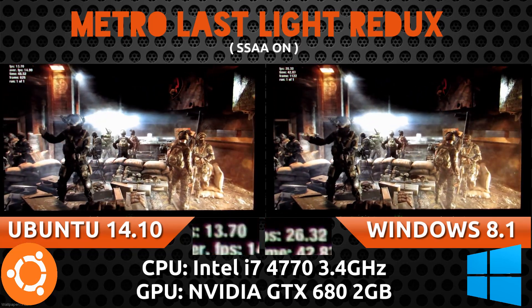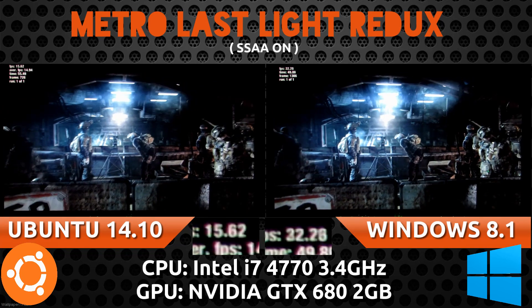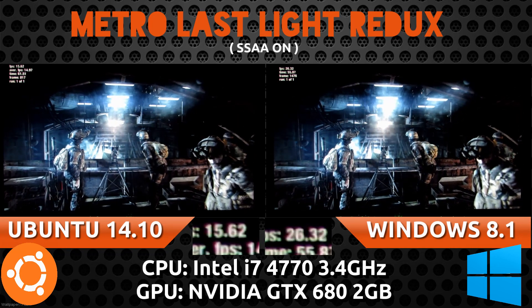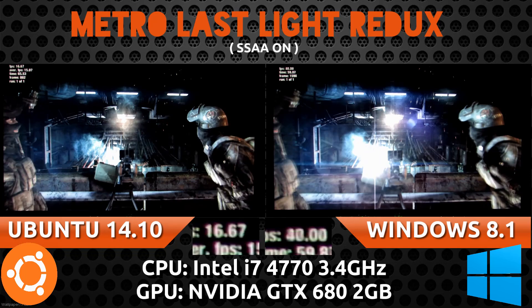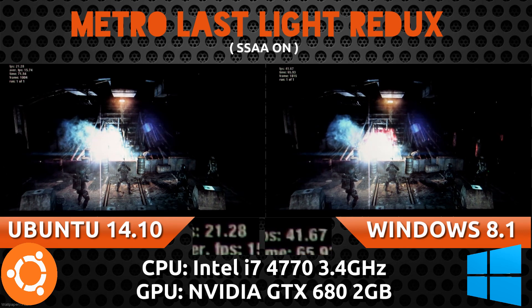With SSAA on, neither system is really playable — the lag from super sampling is really heavy on my system. My GTX 680 is two generations old now. We're still seeing Windows 8 able to soar at about 30 while Ubuntu 14.10 is between 15 to 20 right now, although the scene is about to get a lot more hectic.